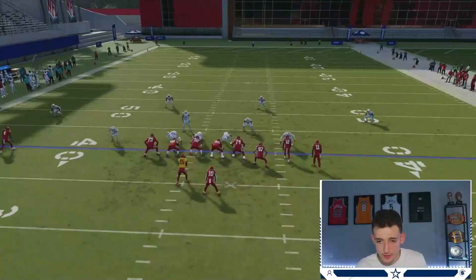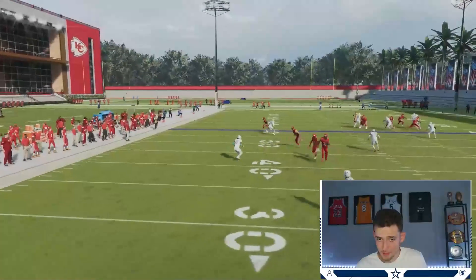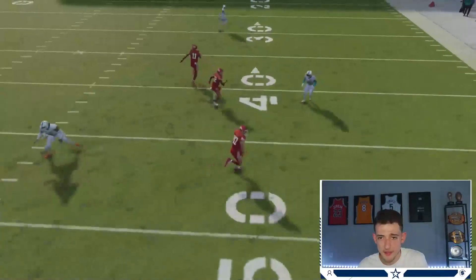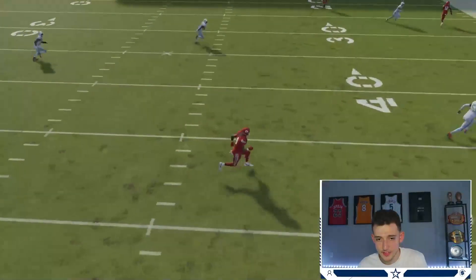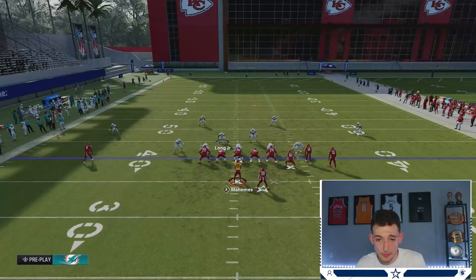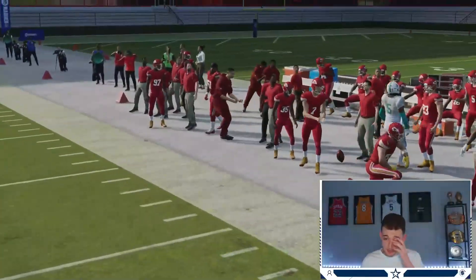That worked because the tight end corner route — which is basically a 15-yard post route — gets underneath 30-yard flats. It's very simple. If you start seeing that cornerback drop back, strafe, and wait for the corner out, all you have to do is put a short tight end corner and you'll have that deep RB corner wide open. It makes the cornerback choose which one to guard. You just make the read — and boom, just like that.